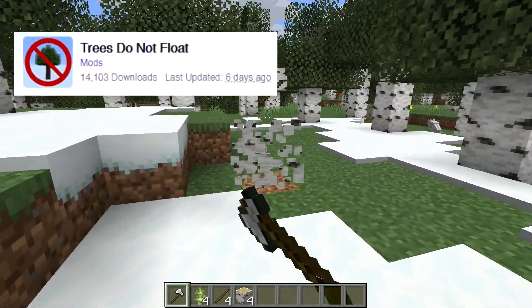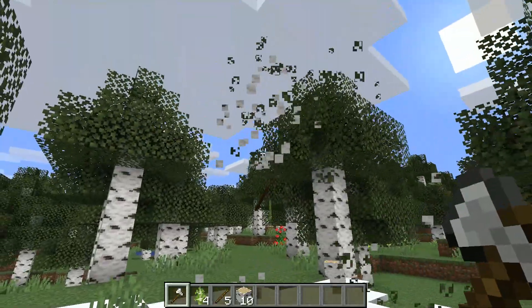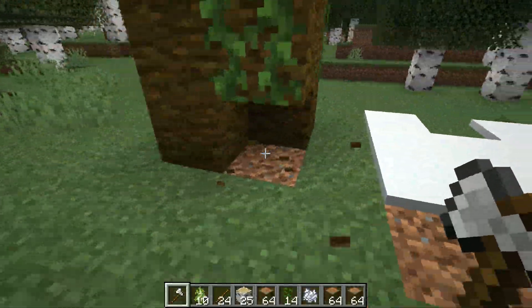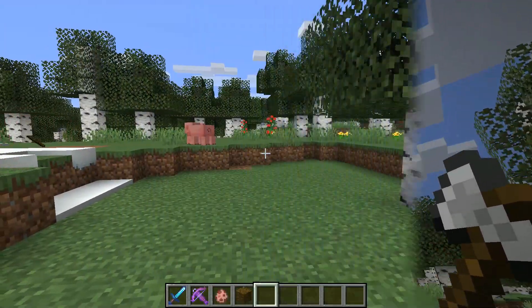Number 2 is a mod called Trees Do Not Float. Are you annoyed that trees don't respect the fundamental laws of physics, or do you just hate chopping down each log individually? Trees Do Not Float lets you destroy whole forests within minutes.